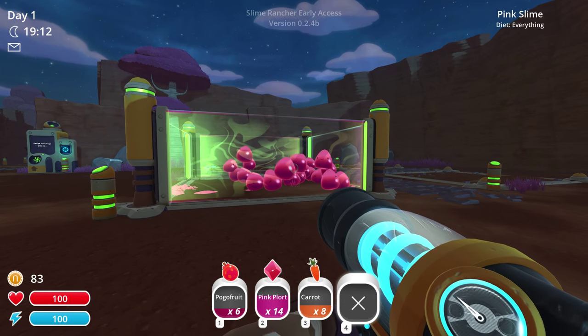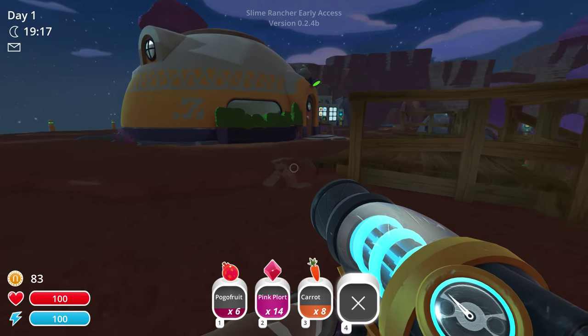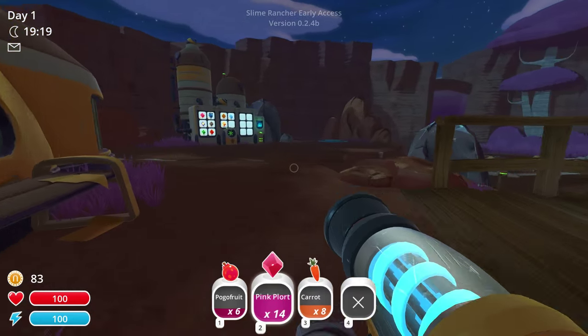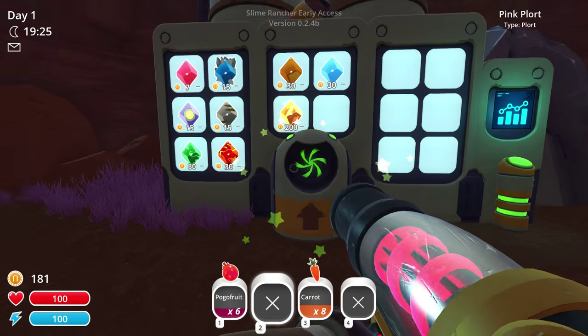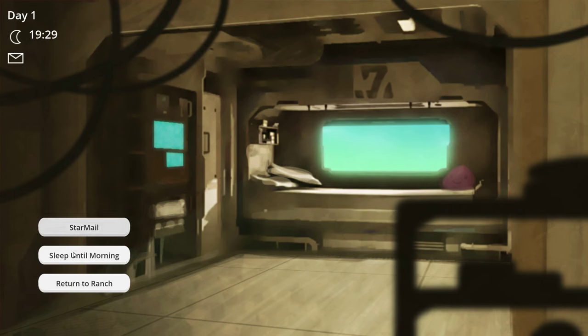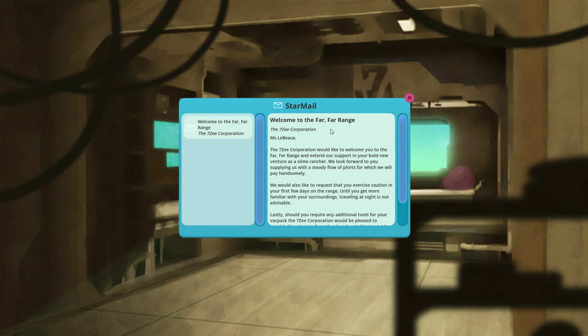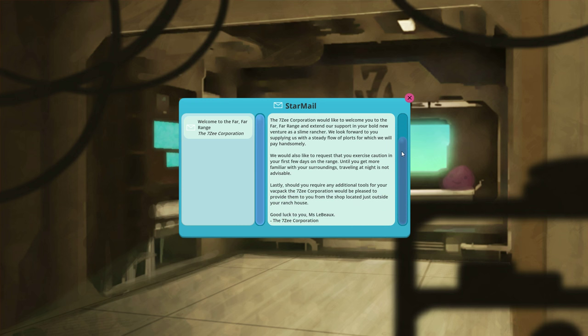I'm sorry, Hen Hen, but — oh, that was... It's kind of brutal that they just like fucking chow down. Let's sell our plorts. Oh yeah, we've got a house! Star mail. Welcome to the far-par range, Miss Lebo. It's a funny way to spell Big Tam. Provide them to the shop located just outside your ranch house. I see.